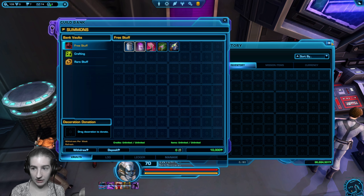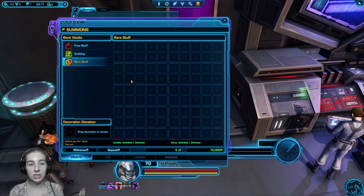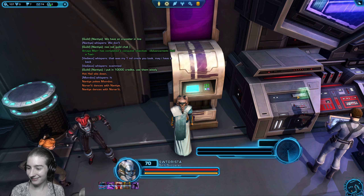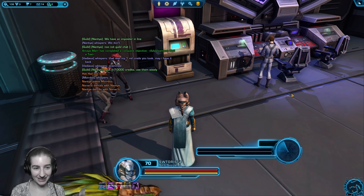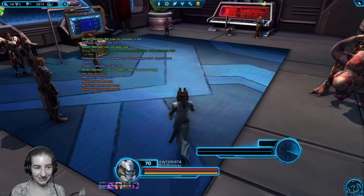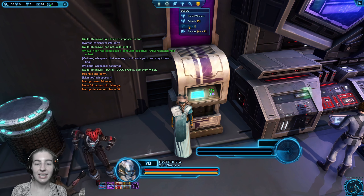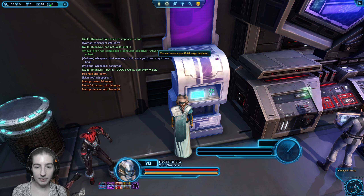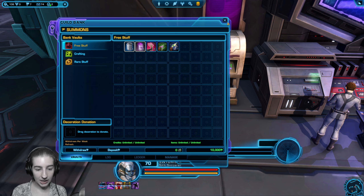So I'm going to name this tab 'crafting materials'. In my main guild I set up a tab just for crafting materials — the free stuff tab is a free-for-all where anyone can put items in and take any out, and then the crafting tab has a limit so people can level up crafting. I'll put a limit of maybe 100 crafting materials for recruits, and for officers they can craft their little hearts out.